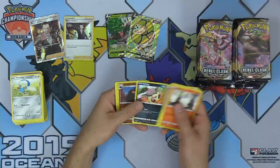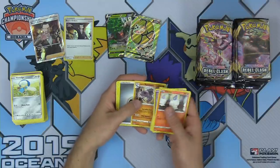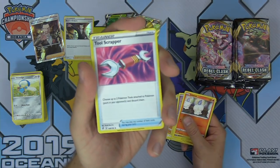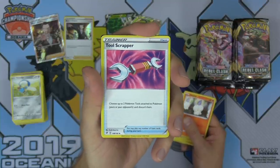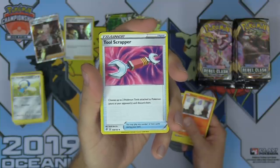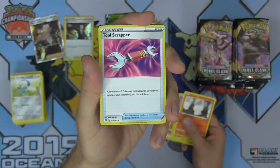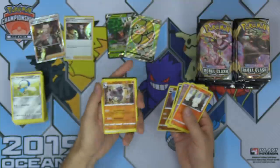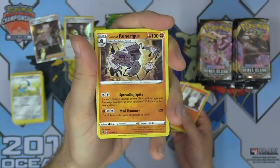Galarian Cursola, Scyther, Vullaby, reverse Carkol. Galarian Runerigus as our rare. And Tool Scrapper back as a reprint — finally some tool removal in standard format. You choose up to two Pokemon tools attached to Pokemon, both yours or your opponents, and discard them. Really powerful card. Gotta love Tool Scrapper being back — I was able to dig up some old Tool Scrappers from Dragons Exalted.